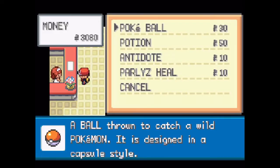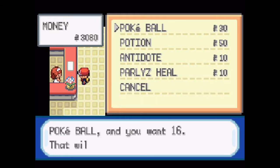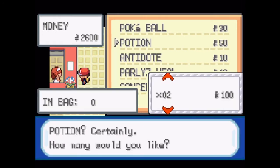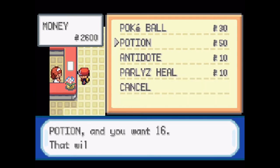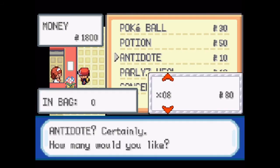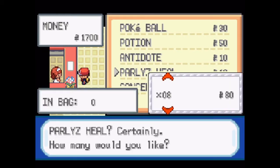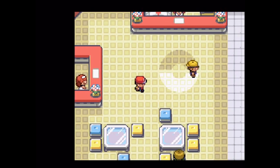Another thing about Art Red is that items are extremely cheap. As you can see, Poke Balls are only 30, potions are only 50, and so on and so forth. So you can buy a whole bunch of things and be just fine. I'm going to start with 16 Poke Balls and quite a lot of potions, just because you never know.